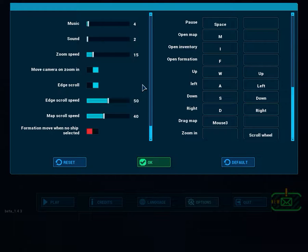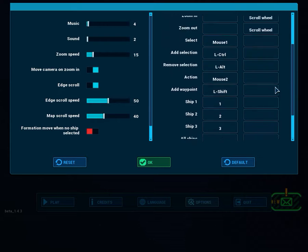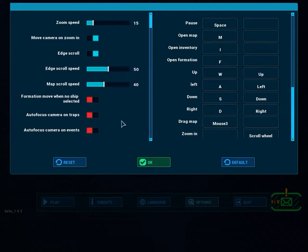What the game does offer well in the options menu is a fully adjustable music and sound system, as well as fully adjustable controls — from camera zoom, edge scrolling, and a fully rebindable keyboard setup — which means they've put a lot of time and effort into this port, as well as a few other gameplay options.